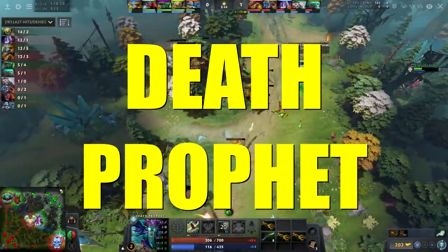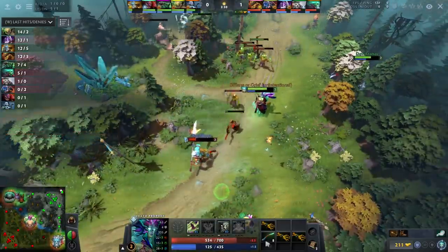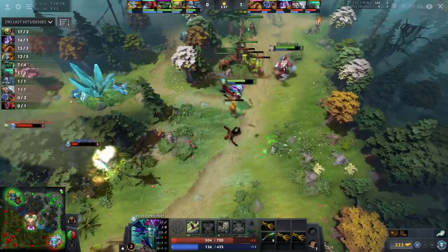Number 1: Death Prophet, particularly in the offlane role. Why is DP OP? Well, putting aside the actual buffs to the hero for a minute, one of the nicest features of this hero is that she destroys basically all of the popular carries in lane.